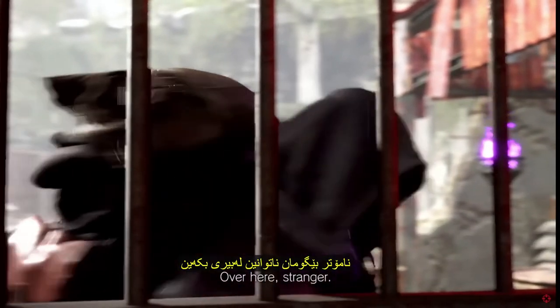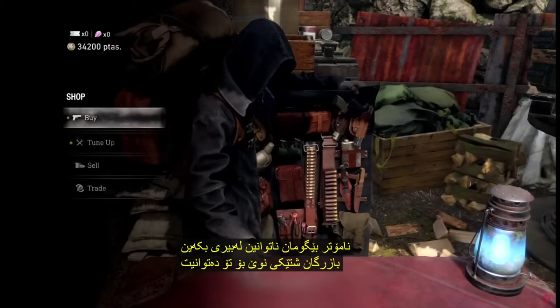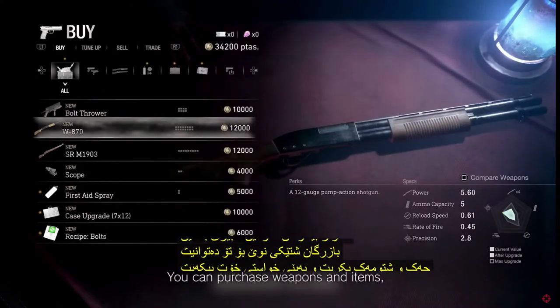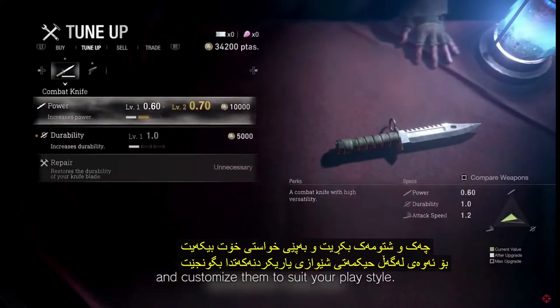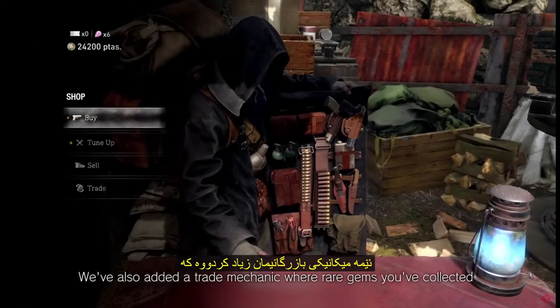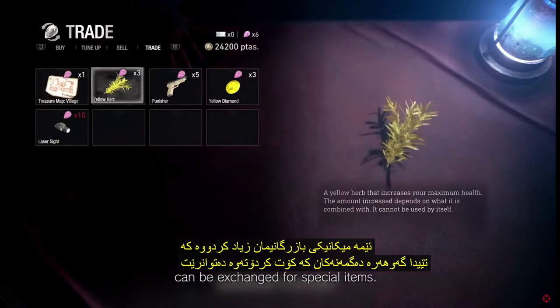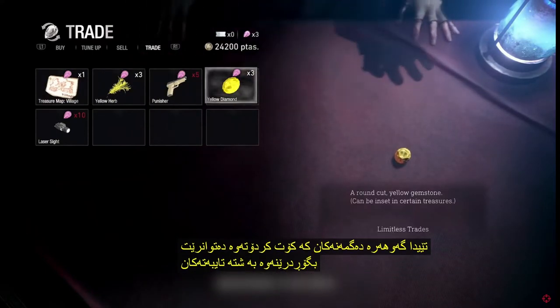Over here, stranger! Of course, we can't forget the Merchant. You can purchase weapons and items, and customize them to suit your playstyle. We've also added a trade mechanic, where rare gems you've collected can be exchanged for special items. You can't go wrong with that!